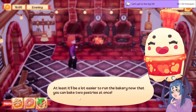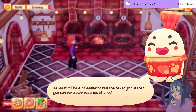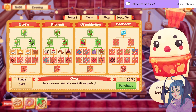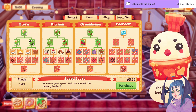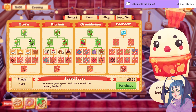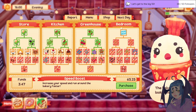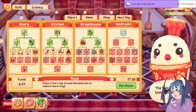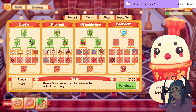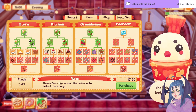Let me tell you chat, I'm trying — at least it'll be a lot easier to run the bakery now that you can bake two pastries at once, and that's freaking true. Right now my major struggle has been trying to — hold the phone everybody — increase your speed and run around the bakery faster. I think we all know what the next upgrade has to be: we have to go super sonic mode. Also there's bedroom upgrades available — place a few rugs around the bedroom to make it more cozy — but that's everything in this column is secondary to literally everything else.